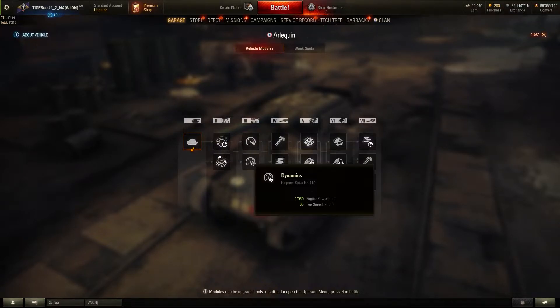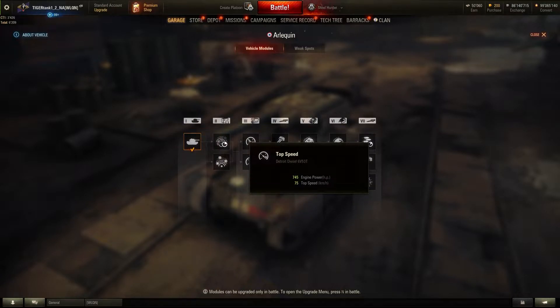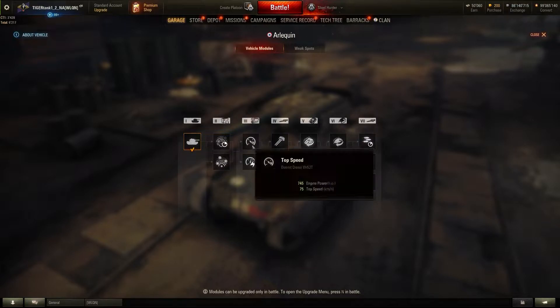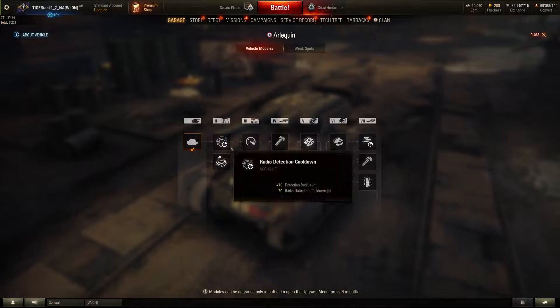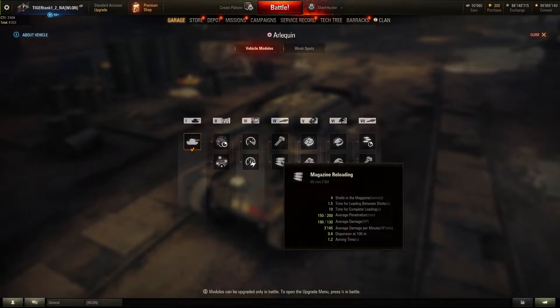For top speed versus dynamics, I would go for top speed because this vehicle at 75 kilometers per hour is a lot of fun. Just be careful not to oversteer — it might be a little bit of a problem because you are that fast. Top speed is always important in my opinion, so I would go first on the top, second on the top.